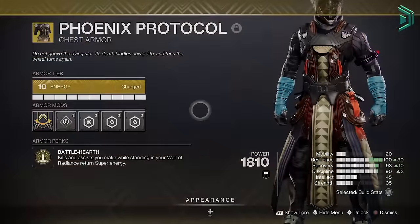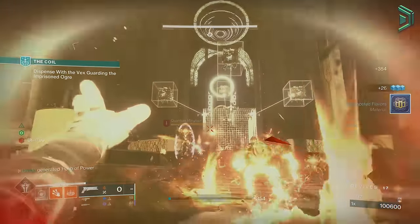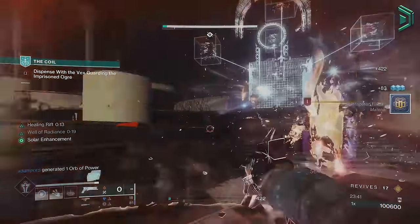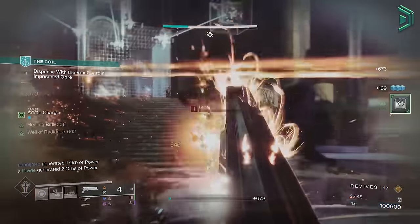What Phoenix Protocol does is return super energy from kills and assists that you make while standing inside your Well of Radiance, which caps out at 50%. So we'll be placing down our wells and getting kills while inside to get up to that 50% super energy, and then using other parts of the build we'll be able to get the remaining 50% pretty quickly so that we can get these supers faster.